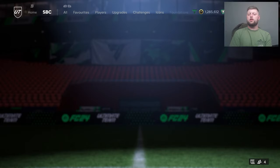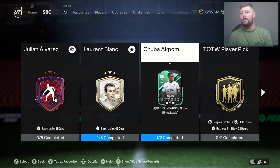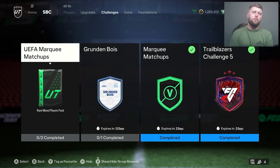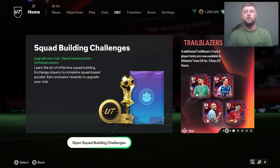So in terms of SBCs, that's going to be the first place I would go to grind this out. Have a look at what you've got left to do — if you've got any player SBCs you want to finish, because naturally if you do get them, you get some packs back, and you're not going to be putting 84s and 85s into this SBC. We have Trailblazer 5, normal marquee matchups still, and UEFA marquee matchups. That's all of the SBCs you can do, especially when we don't have League SBCs at this moment in time.